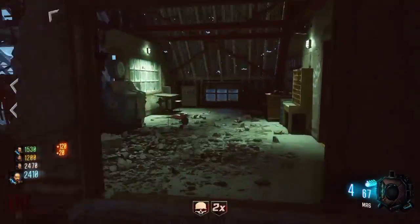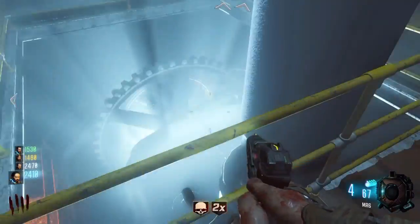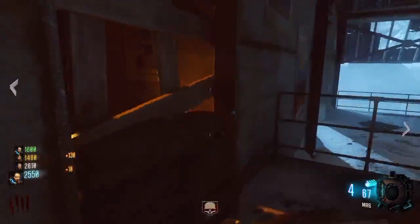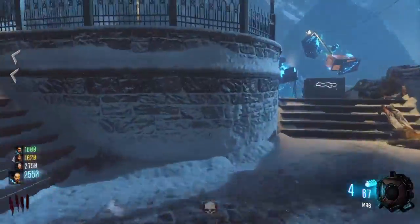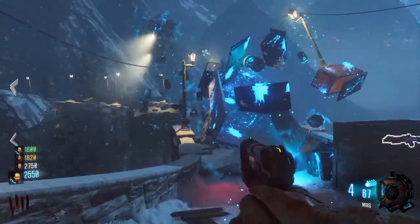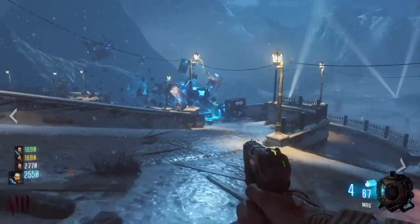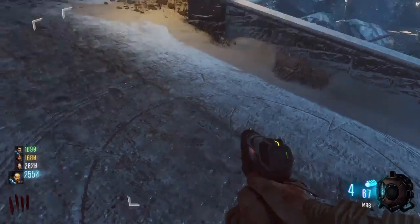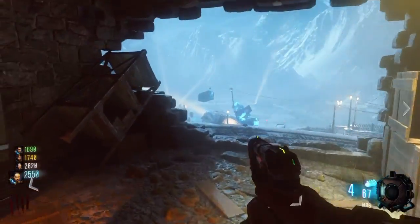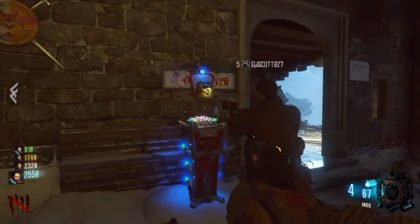My mind is loaded with Easter eggs. What the fuck is this Easter egg shit or storyline shit? These are possible symbols on the ground right here. You can almost see them in the video. Yeah, this map is already huge to me, I don't know about you guys.